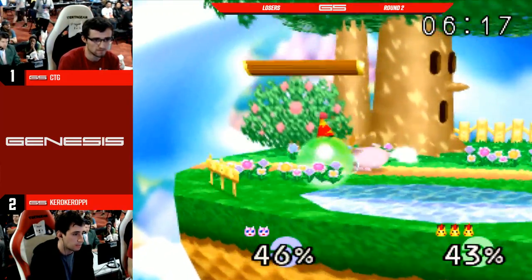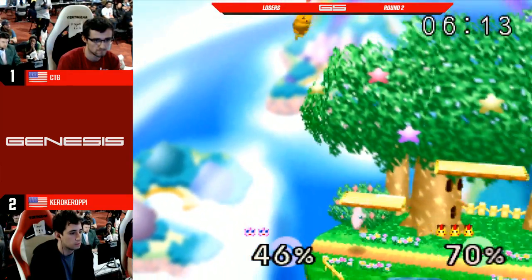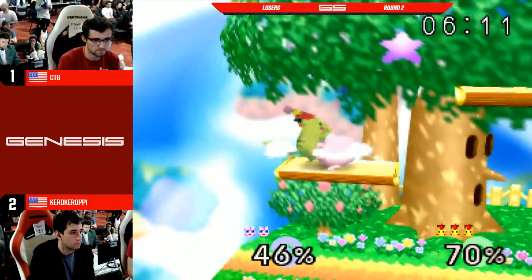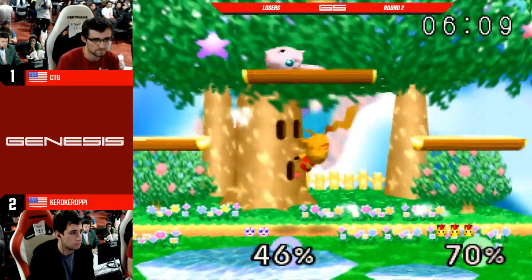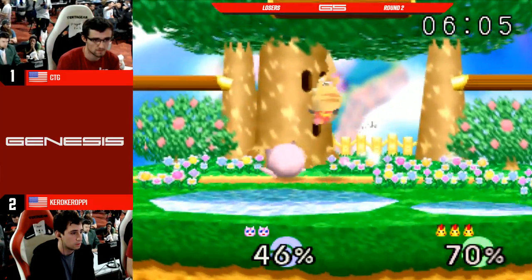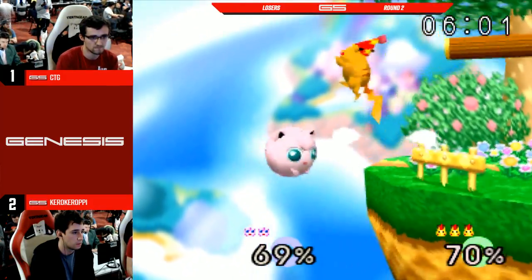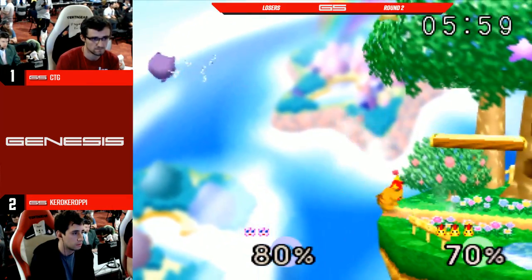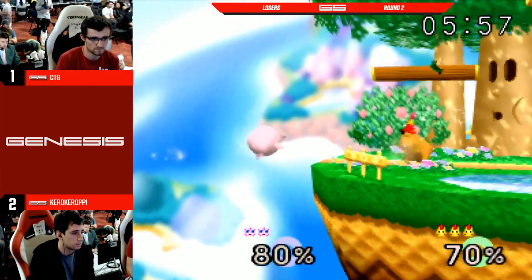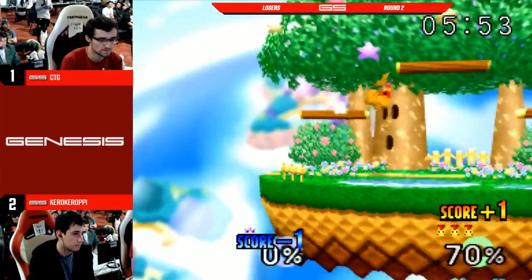CTG looks like... fast-fall up-air and then tech-air — oh! How do you have a really good tech move and then just blow the next one? Very nice up-B escape there. CTG has to land if he wants to try to get that follow-up to that up-air — or it's over. He's in — he's got no jump. He's got a little more height, but no, he knows. Foregone conclusion.